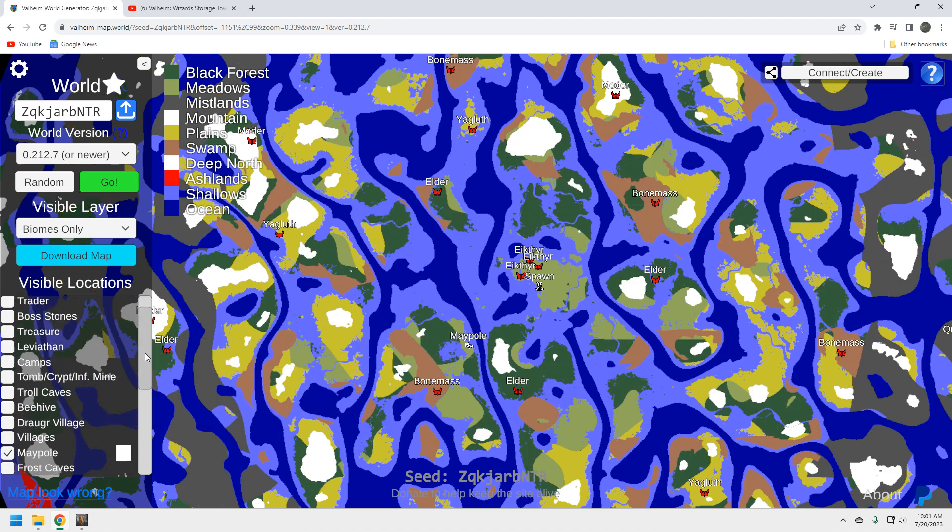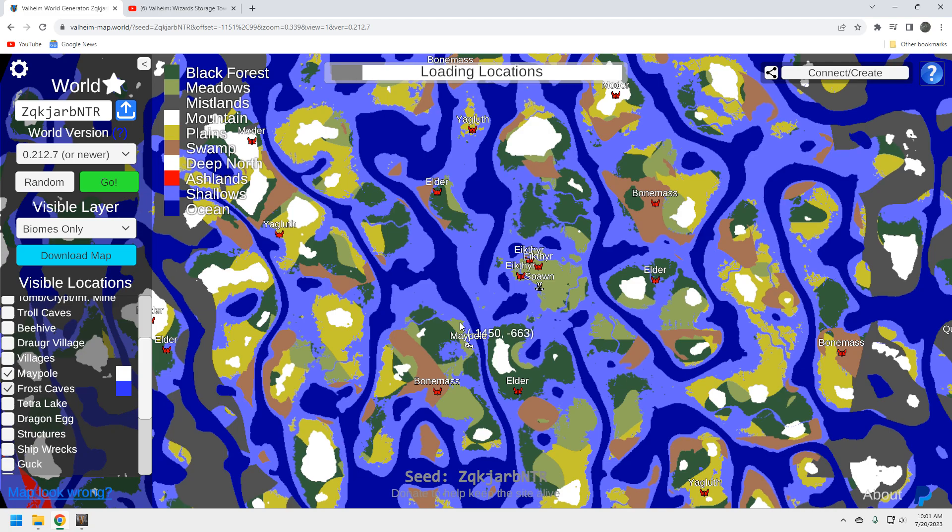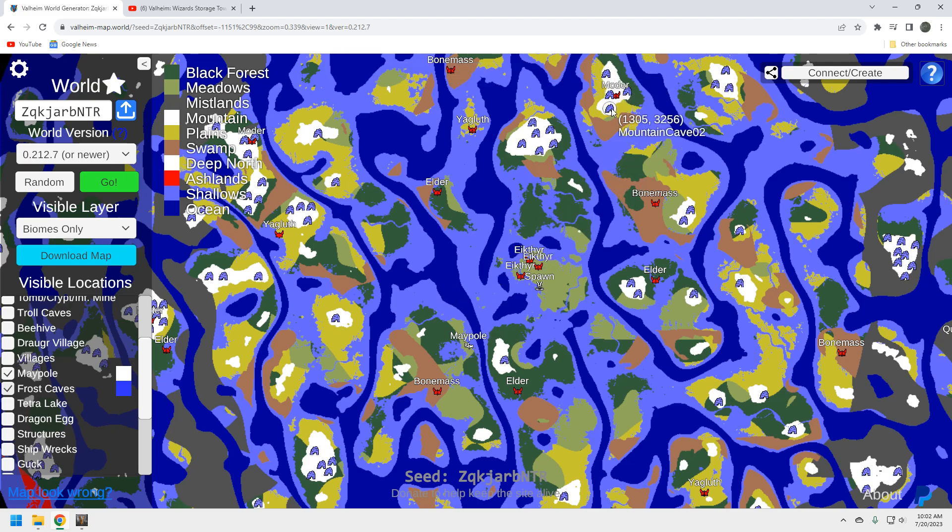Let's look at Moder — we want to check frost caves. With Moder spawns we want the same result: a bunch of frost caves around her so we only have to go to one mountain biome. The way I like to play it is I designate a Moder location and want everything right there so I can thoroughly clear that whole mountain biome. It takes a long time to load up frost caves for some reason. This Moder location is okay — there are four up here and one over there, with a couple of frost caves nearby.